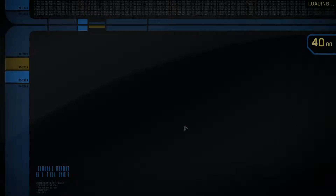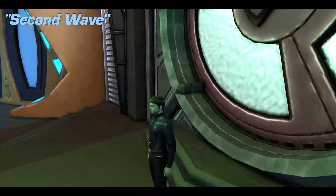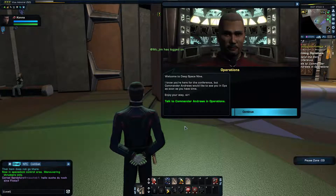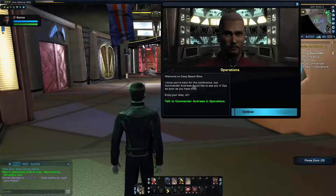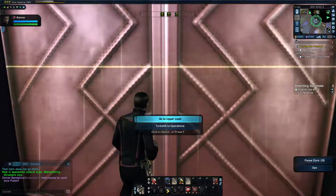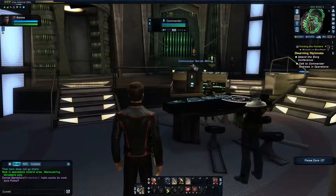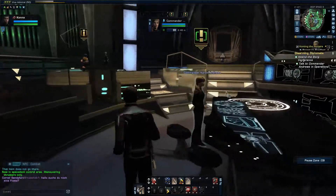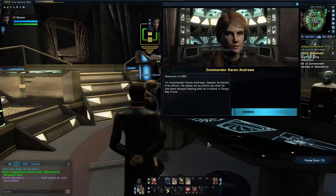Okay, we're going on with Second Wave. Second Wave is the beginning of the next series of feature episodes. We got a mission to report to Commander Andrews. There's also Commander Suresh Minna and Commander Karen Andrews. 'Captain Carlin's first officer — welcome to DS9. I'm Commander Karen Andrews. Captain Carlin's been delayed dealing with an incident in Cargo Bay 3.'